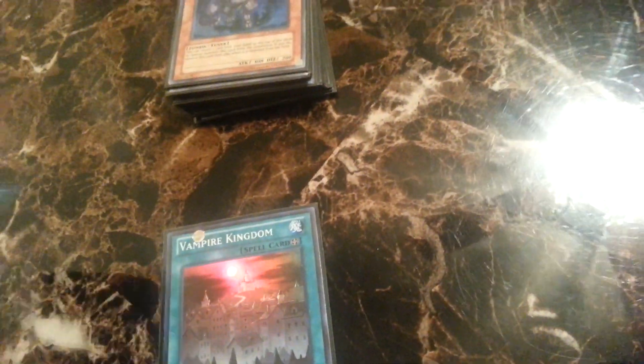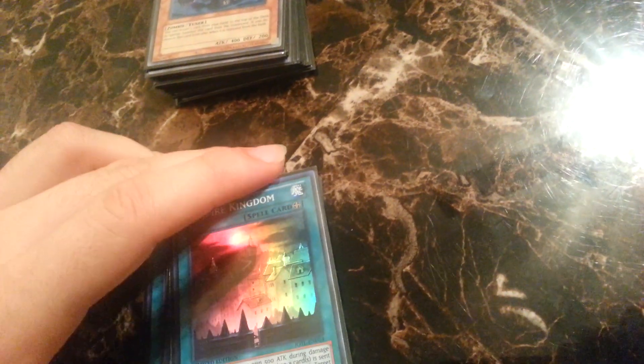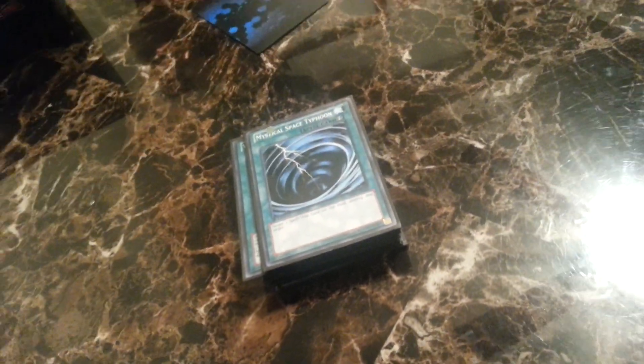For my spells, I run three Kingdoms. Kingdoms is your main card of the deck — you really want to have your field spell up. It adds 500 attack to all zombie monsters on the field. Once per turn, when a card is sent from your opponent's deck to the graveyard, you target one card on the field, send one Dark Vampire Monster from your hand or deck to the graveyard, and if you do, destroy that target. So it's pretty much your MST and your destruction. I run three MSTs because there's so much back row, though you can do without three because of Kingdom.